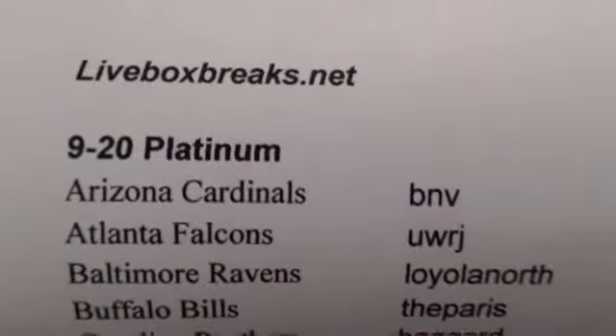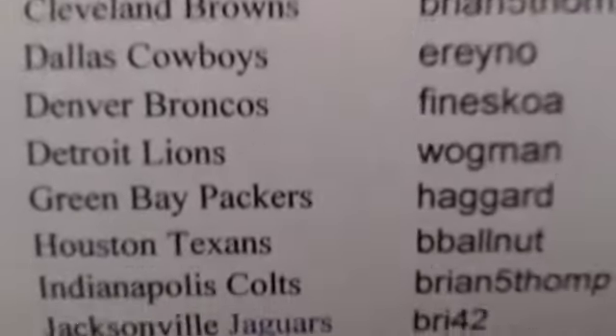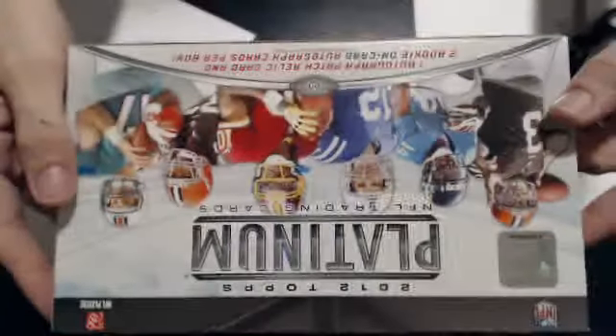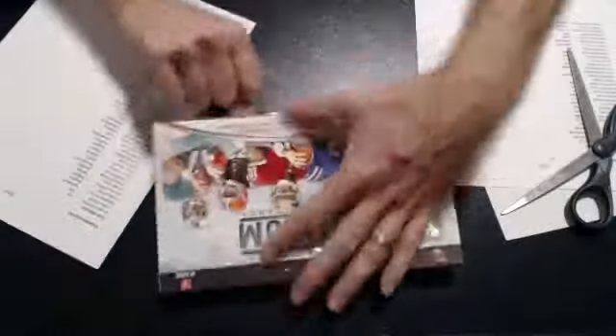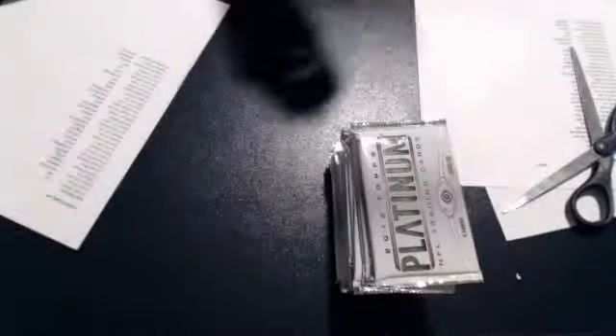2012 Platinum break for 920 Auctions. Here's our list. No base cards go out for this break. Each pack does have one ruby — those all go out. All the good stuff goes out. 3 hits per box: we get 2 On Card Autos and 1 Autograph Patch, which are very, very nice. Good luck everyone.